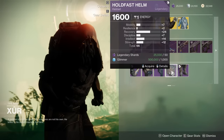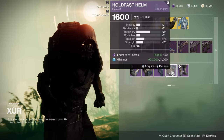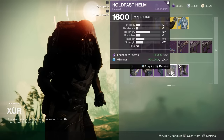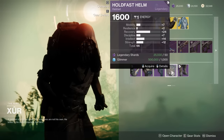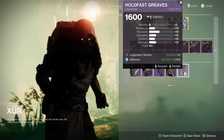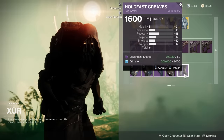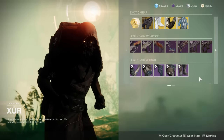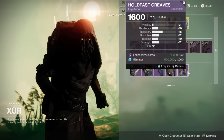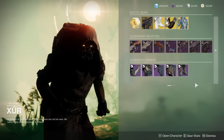66 with a heck of a lot of Recovery. Generally you'd want to see something like this on the Warlock, but if you are a Titan who needs a little bit more Recovery and keeps dying, you can maybe pick this up. 64 with a Recovery spike as well — kind of okay. How much do you guys want to bet there is no Recovery on the Warlock armor? Let's see.